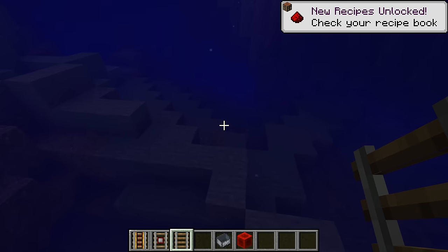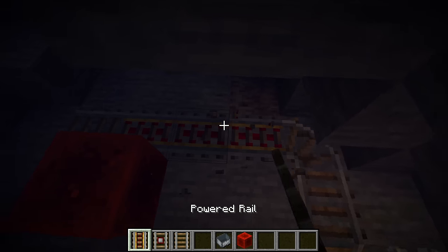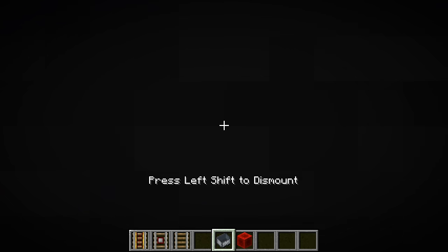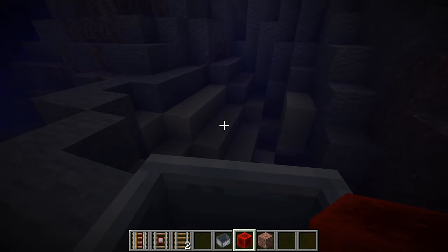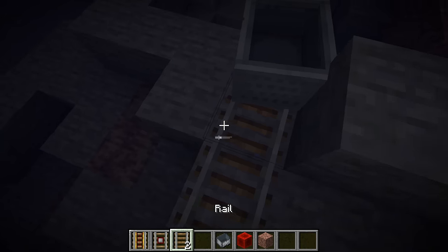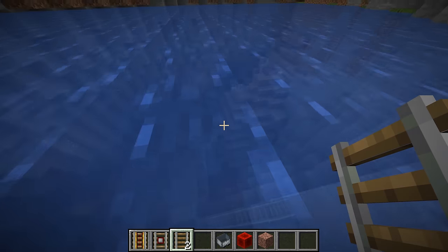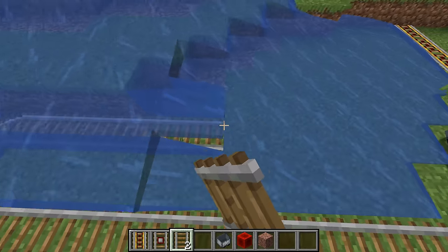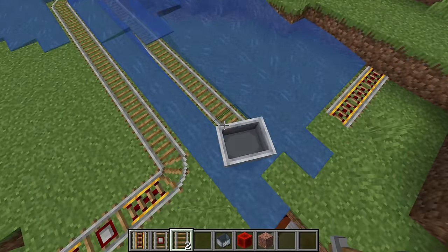An important modern feature: minecarts and rails can now work even when they're underwater. You can travel all the way across an underwater section inside a minecart — it's just a bit slower underwater, but still a fun option. Just make sure to have water breathing equipped, or you could drown. It can be a fun touch to have a small section of your minecart ride dip underwater.